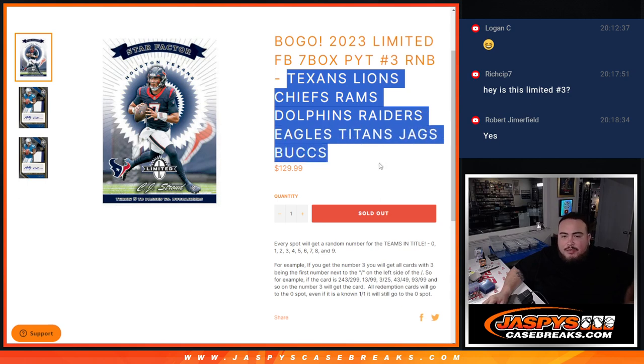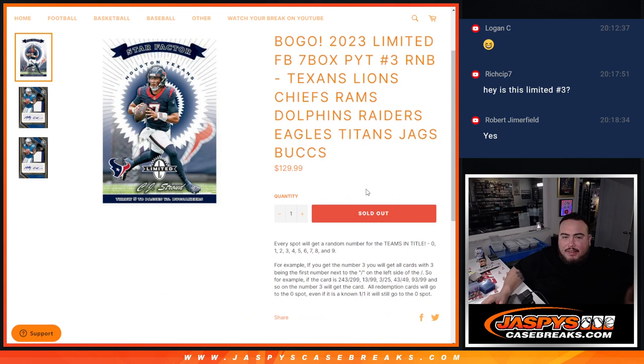You get a piece of these teams via the serial number. If they do hit and it's numbered, it'll be distributed by the left side serial number — that's your example zero and how it works. Remember, any and all redemptions go automatically to spot zero.